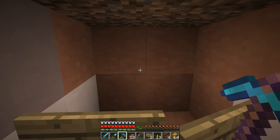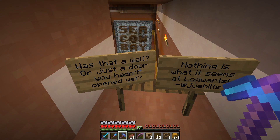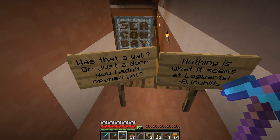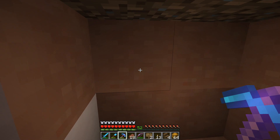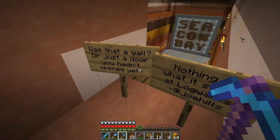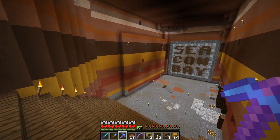Now the secret door doesn't actually open — it's not a redstone secret door, it's just a wall. But I put some signs on this side. Was that a wall or just a door you hadn't opened yet? Nothing is what it seems at Logwarts. So if anybody decides to try and bust open this wall to build something, they're going to find there's something already here, which is exciting. I think that's a cool addition.